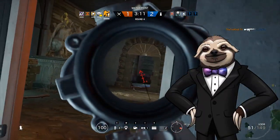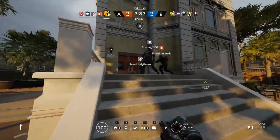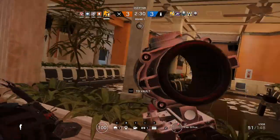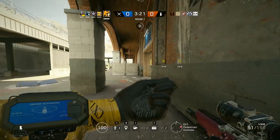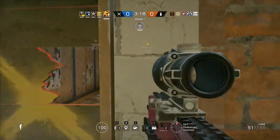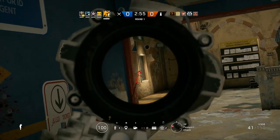Now on to the fun stuff. I'll quickly explain Lion's EE-1D device: you press the button, there's a countdown from three, and anyone who moves gets wallhacked for an easy kill.